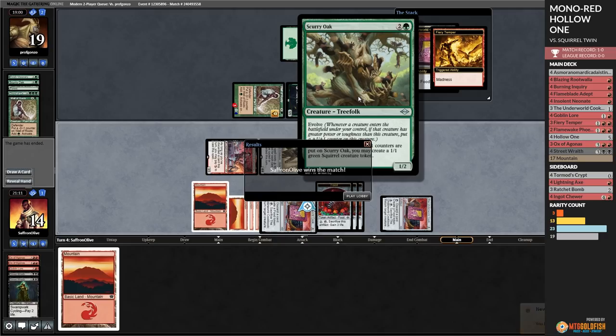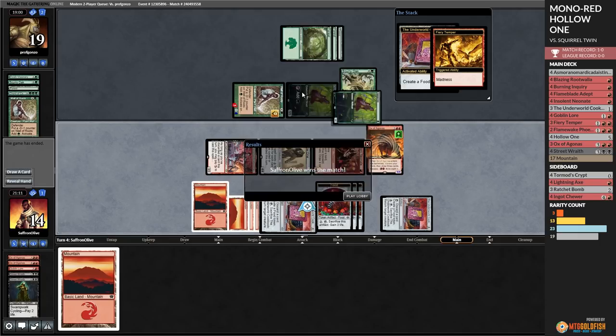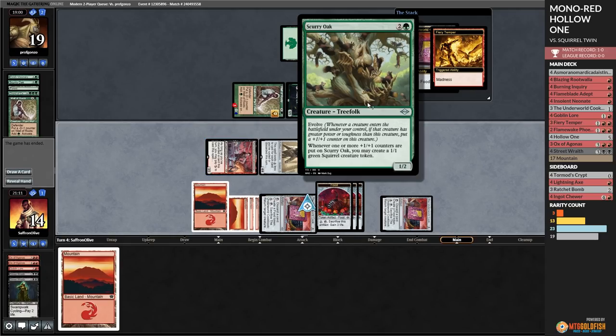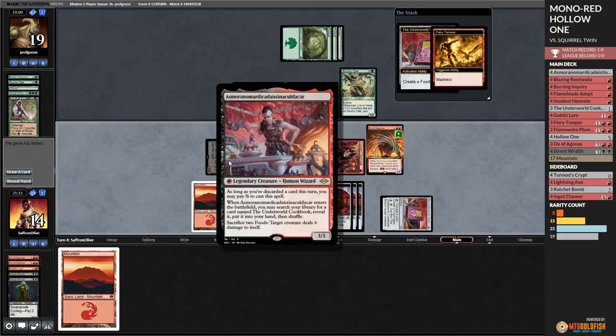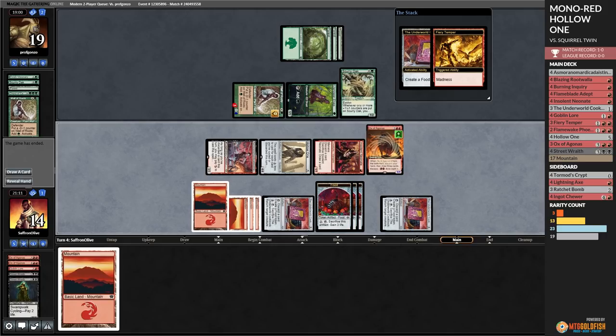Squirrel Twin is a deck that's really good at catching people by surprise. Unfortunately for our opponent, since we built the deck, it's going to be a little harder to catch us by surprise than the average Modern player. Asmor power - this might just be a tough matchup. If I was on the Squirrel Twin side, I would be deadly afraid of Asmor because of the on-board removal aspect. Let's keep doing that.